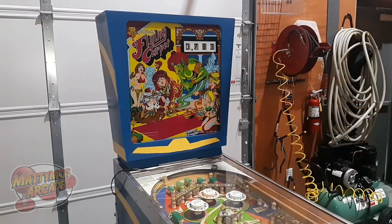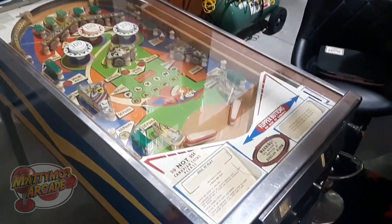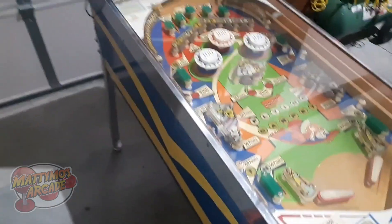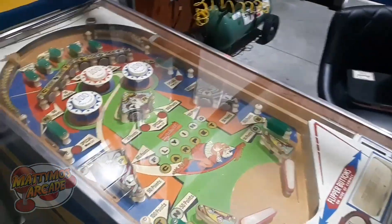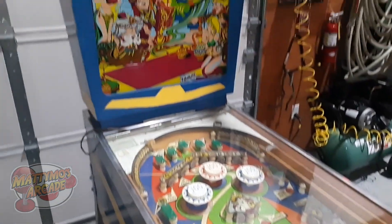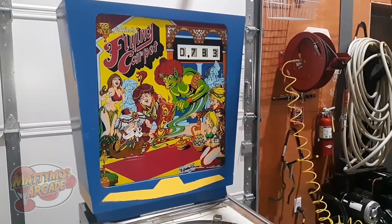We have an old Gottlieb wedge head Flying Carpet that came in for a cleaning, new rubbers, and some new bulbs. Should be fairly easy — this is just a quick shot of the before. I'll get a little bit closer and pull the glass off. Should be an easy job; nice to have a slam dunk every now and then. Stay tuned.